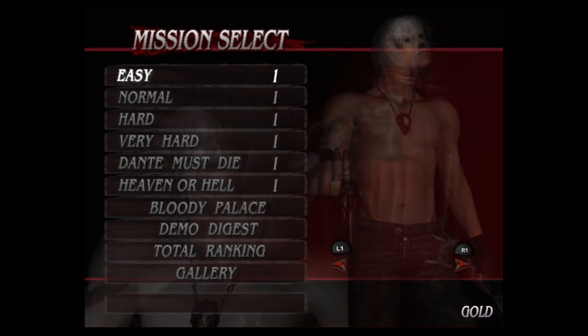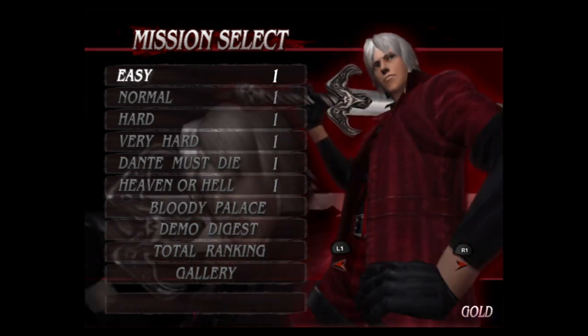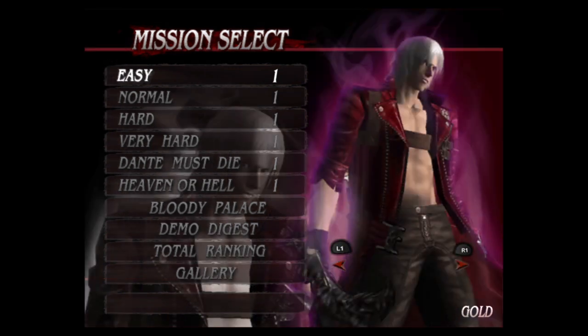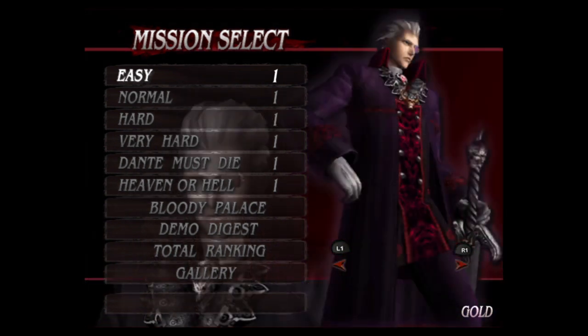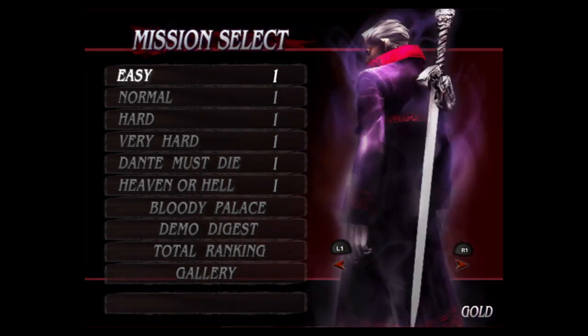You have a good bit of costumes. Regular Dante, Coatless for beating easy mode, DMC-1 for beating normal, Coatless DMC-1 for beating normal as well — or hard, maybe. Super Dante gives infinite devil trigger, but not infinite devil trigger flux, quicksilver, or doppelganger. Sparta is for beating hard mode, and Super Sparta gives infinite devil trigger and infinite devil trigger flux.